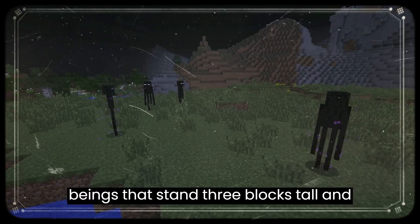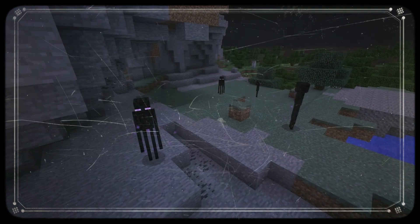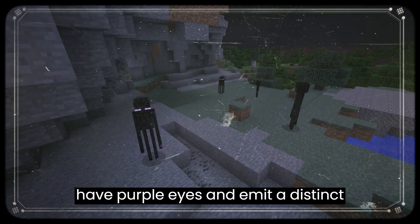Endermen are tall, dark beings that stand three blocks tall and have long, thin arms and legs. They have purple eyes and emit a distinct sound when provoked.